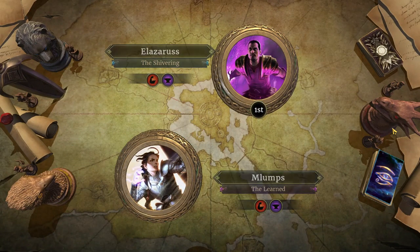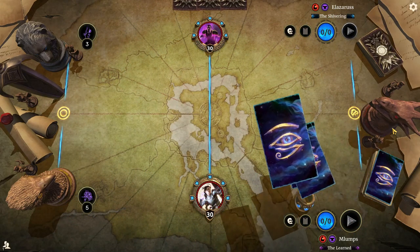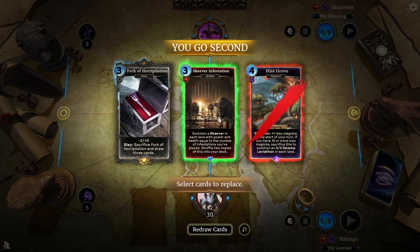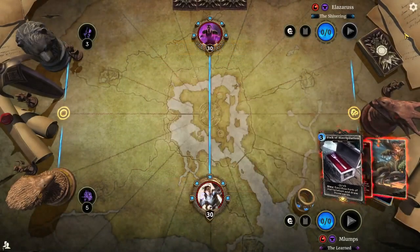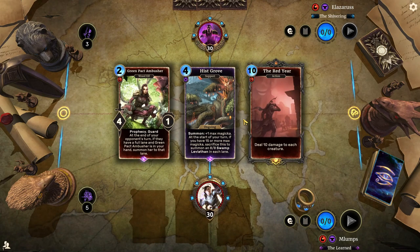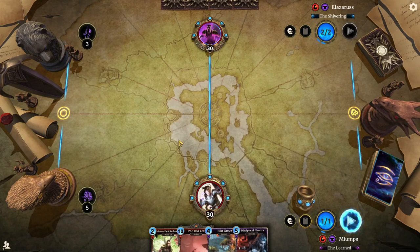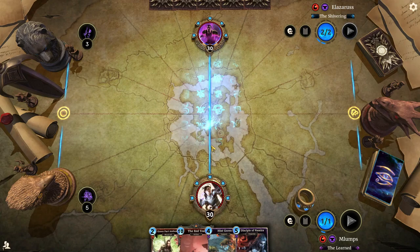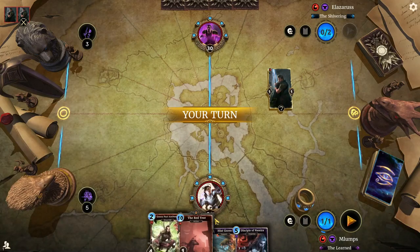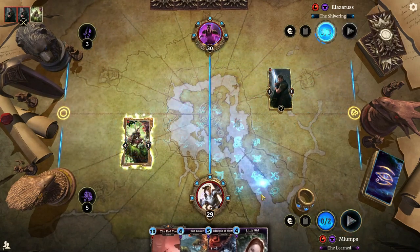We're up against Lazarus on Warrior — they are the Shivering in their title. They've got a 50-card deck. The Red Year is off early — pretty good. We have a usable card in hand and a card to boost our Magicka. Green Pact Ambusher — Stormcloak Vanguard really sucks to see. We're going to play away from the Stormcloak Vanguard and hope that my Little Girl can get down unharmed.